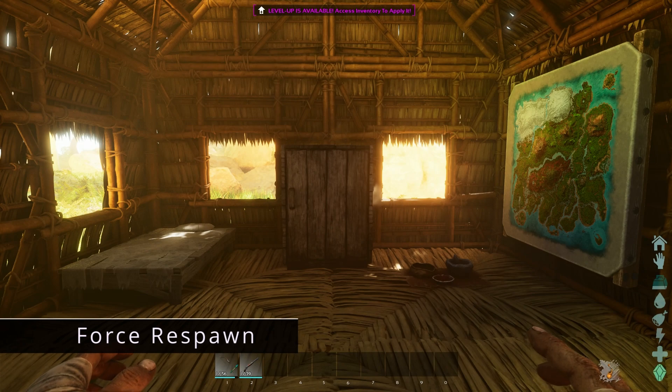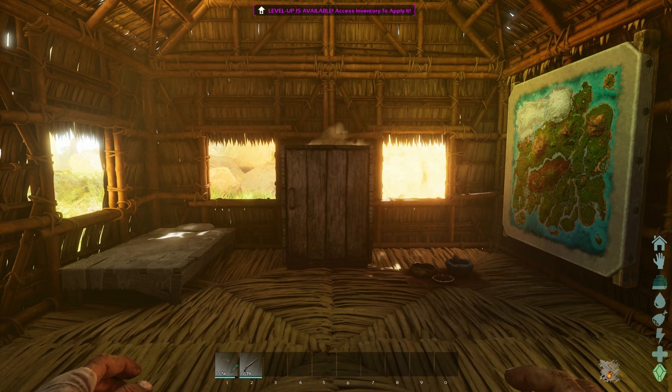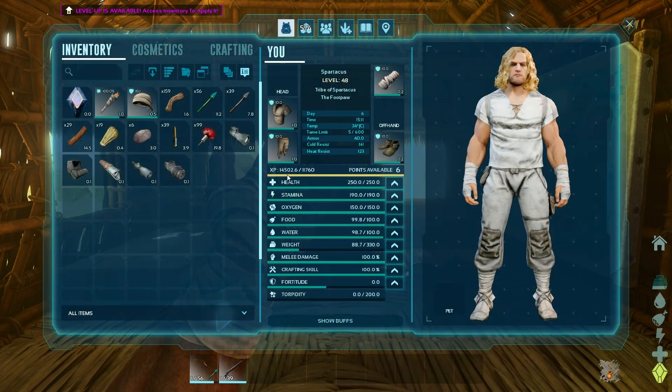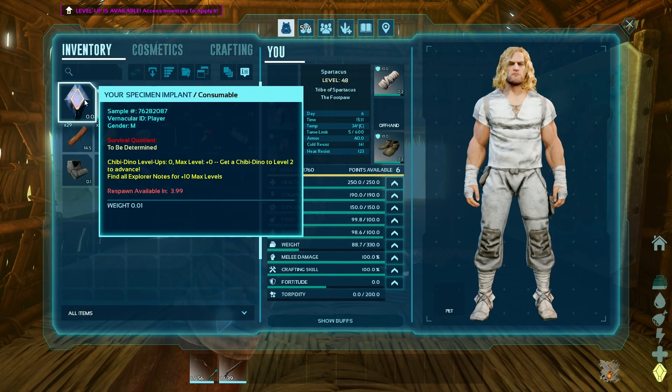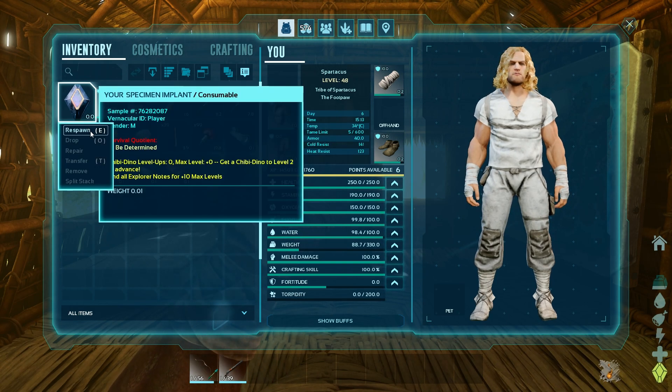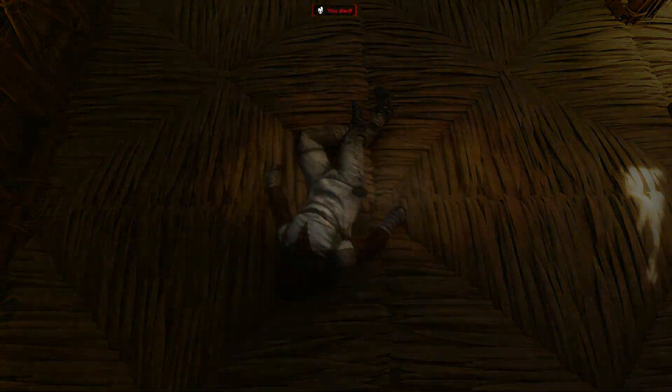The next change is more for the PvP players, but it could be useful for PvE as well when you inevitably get stuck somewhere. You can now respawn using your implant. Simply hover over your implant until the safety timer goes away and click respawn. This can get you out of a cage if you get trapped by an enemy tribe.